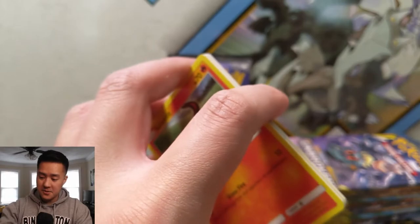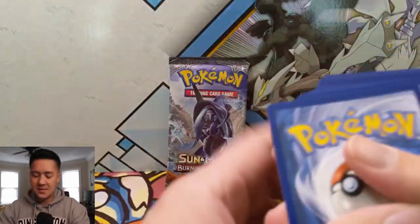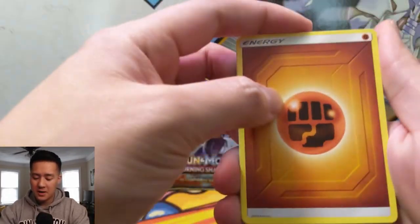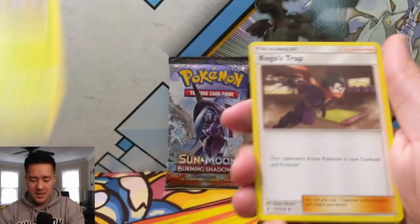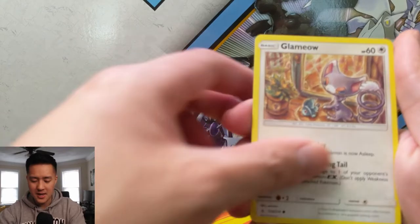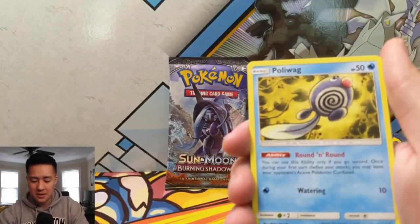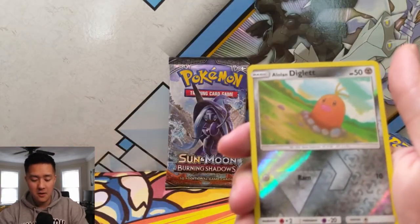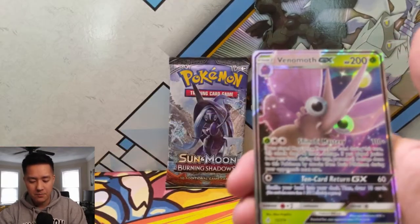I feel like this one's a big hit. Team Up was a success and this is a great way to follow it up. So far our luck has been okay — definitely a little lackluster on the secret rare slot, a little skimpy. Not crazy about how it's been going, not gonna lie. For our first pack we have Alolan Diglett, followed by a GX right off the bat — nice.